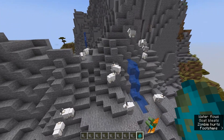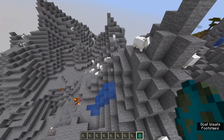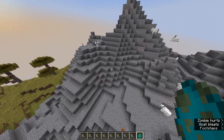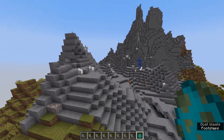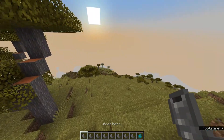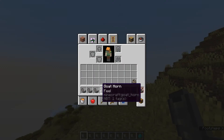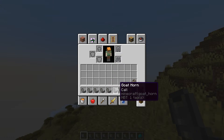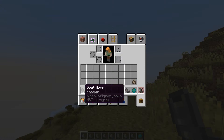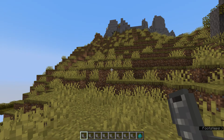I haven't gotten the Goat to ram blocks just yet, so I haven't seen the Goat Horn drop. Since this is a livestream I don't want to bore you, so let's get into what these Goat Horns sound like — that's more important. Four of these will be able to drop from the normal goats, and the other four come from the screaming goats.